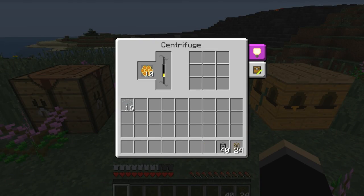Put honeycomb in a centrifuge, and that is going to centrifuge down and give us beeswax and honeydrop. But the honeydrop is not the important part — it's the beeswax we need.